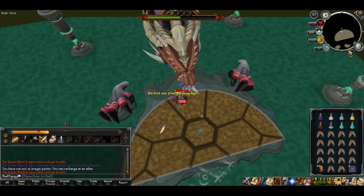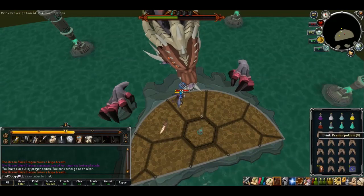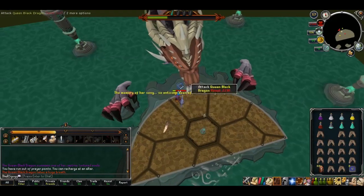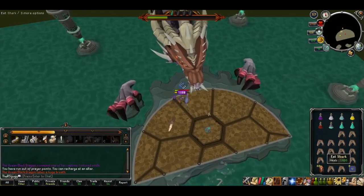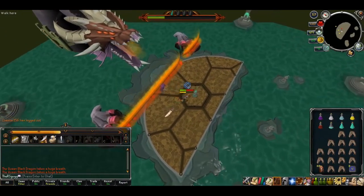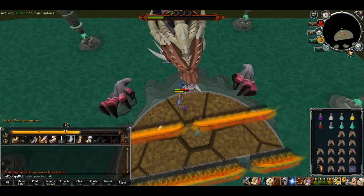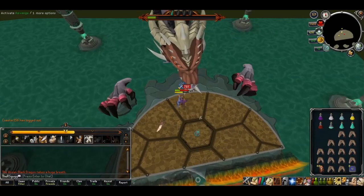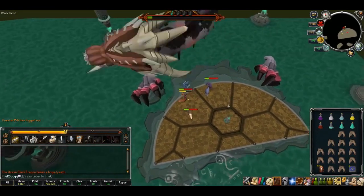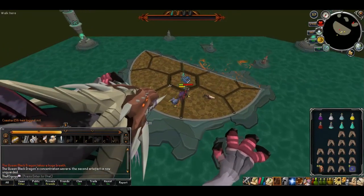Just be sure to watch your HP and also your Prayer — you don't want to run out. HP is the priority. My gear for this method is level 70 — I'm using Varax armor and a Dragonfire Shield which costs about 1.25 to 1.3 million. The only difference between a melee kill and a ranged kill is that for ranging, you're standing just a couple squares behind where I was standing — directly one square left of the artifact. That's really the only difference.